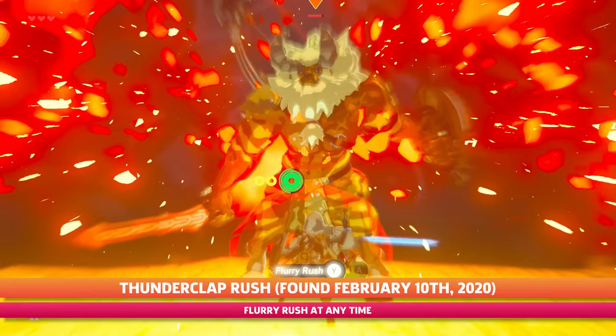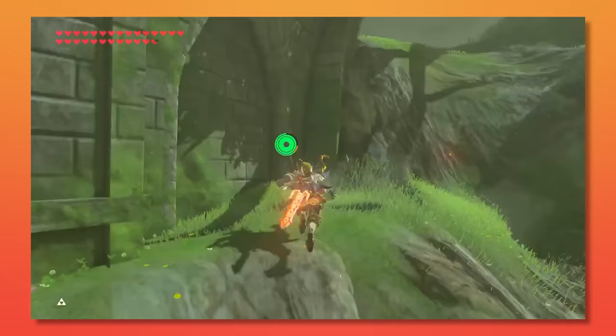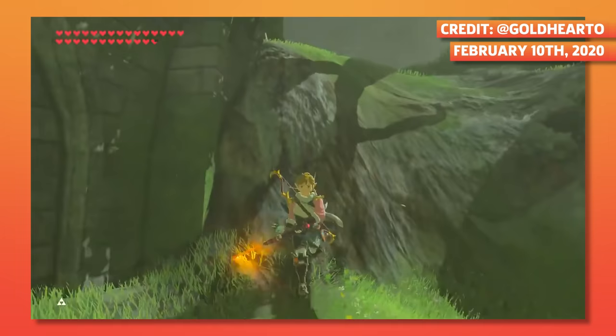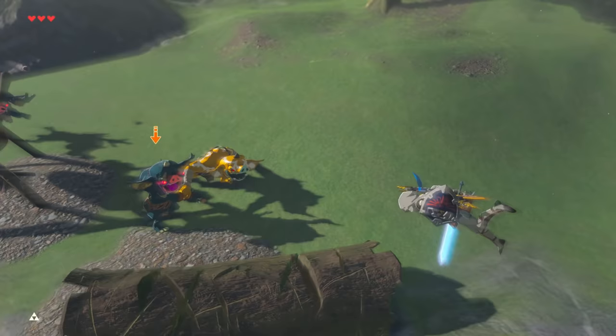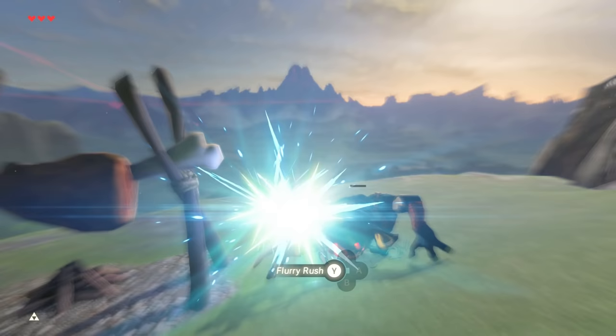The introduction of the thunderclap rush completely opened up a new layer of combat to the game. By pressing attack and bow shot while in mid-air, this would force the game to initiate bullet time and flurry rushes back to back. This led to a much deeper understanding of the mark and chase mechanic, which is the backbone of how the game figures out where to put Link while he's flurry rushing.